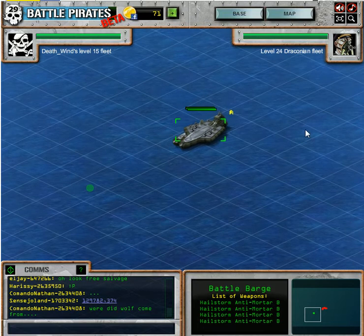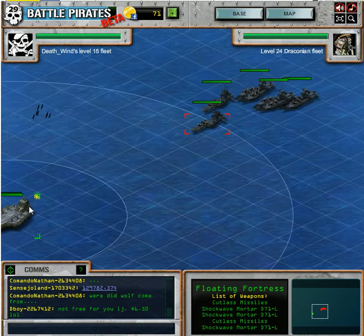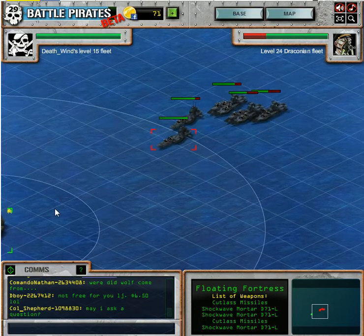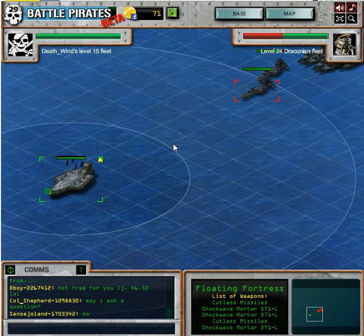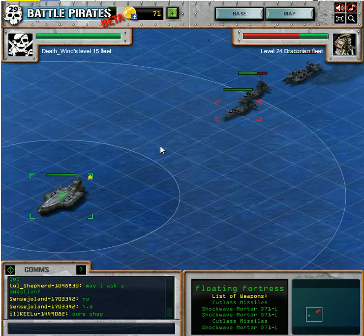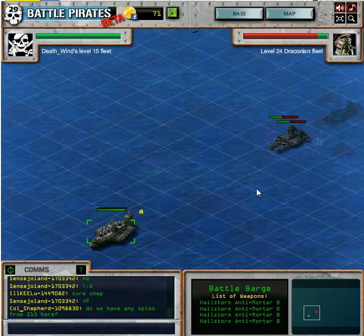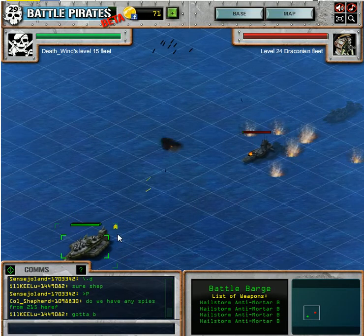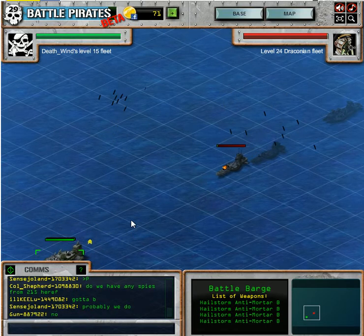Pull them forward. They need to get off at least 3 volleys. I just hit the arrow key to switch to the Floating Fortress, because the Battle Barge has no active weapon, so it doesn't have any sort of gauge. I want that one to be kind of dead. With 4 anti-mortar hailstorms, it's almost 100% to pick off these mortars.